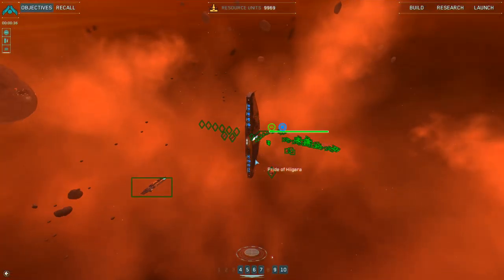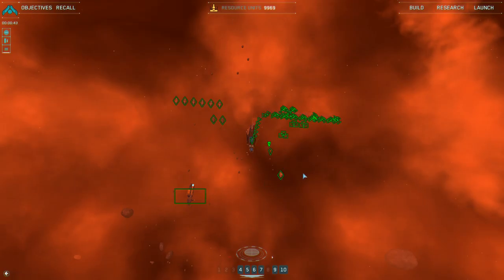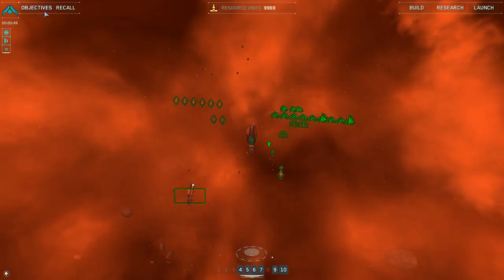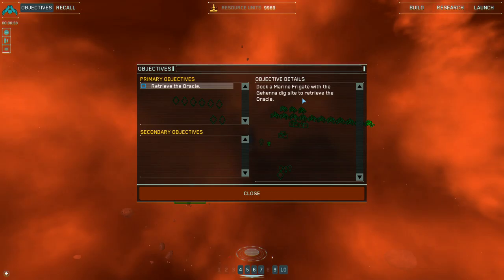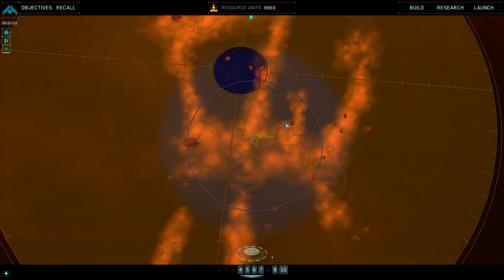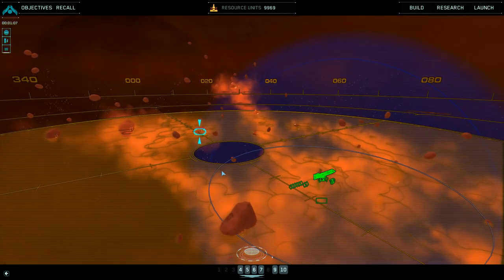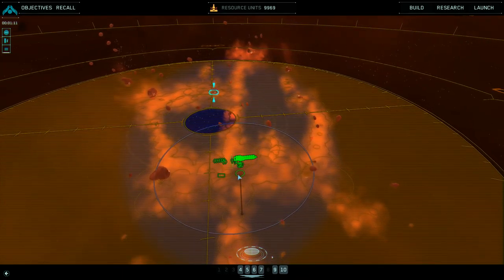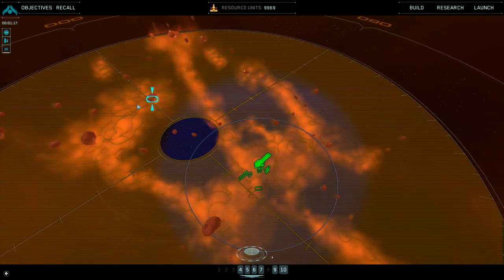Hi guys, this is Jeremy again. So today we will be playing another section of Homeworld 2 Remastered. The objective is to retrieve the Oracle. I need to dock with a marine frigate to retrieve the Oracle, and this is the place I have to go. In order to prevent detection from the enemy, I need to go one round this way to retrieve it.